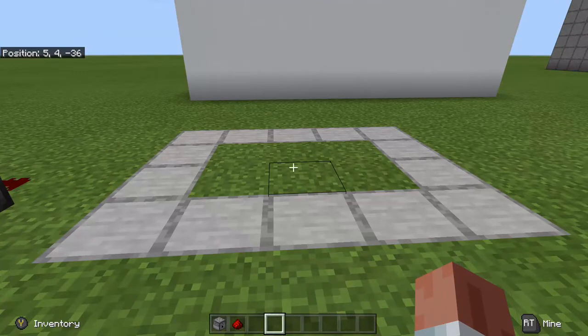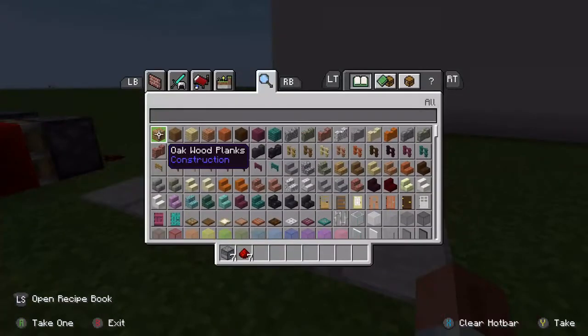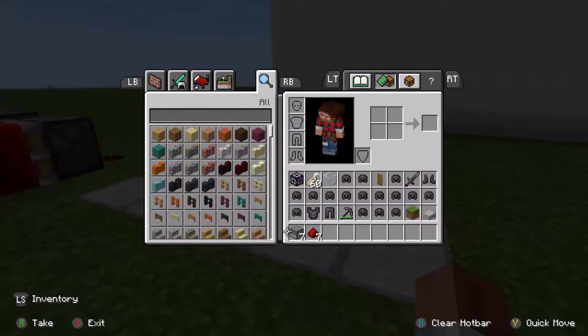For this build you are not going to need much. You are only going to need seven dispensers and seven pieces of redstone — maybe six, but have seven on you just in case.